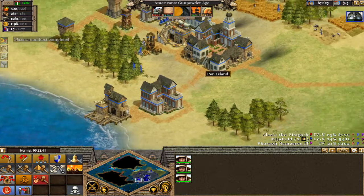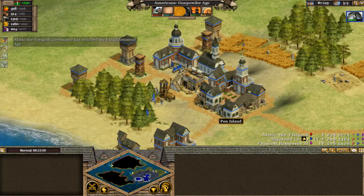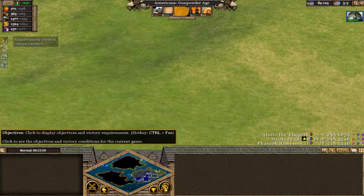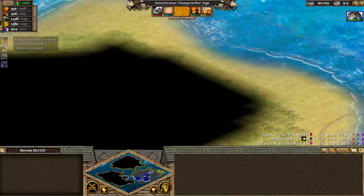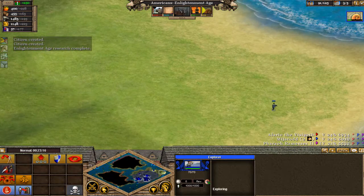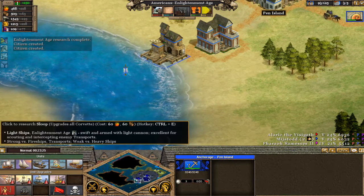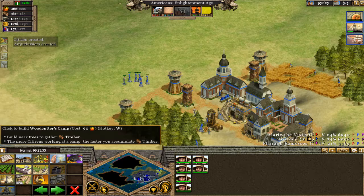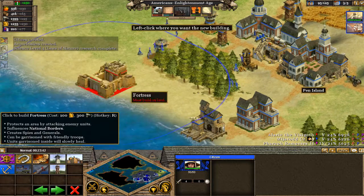I'm getting a little worried about the Vikings — they might become a bigger threat than I anticipated. They just got to the Enlightenment age before me, so I want to build a city away from them and watch them from a distance. Where are my scouts? Somewhere stupid, as expected. I'll have them explore the island. At this point, the AI predictably starts gearing toward war, so that's what I'm going to be working towards — building up an army.